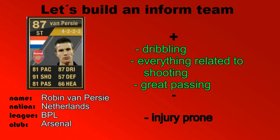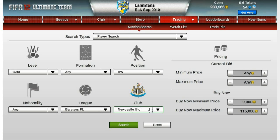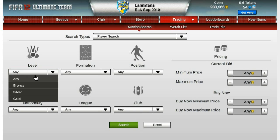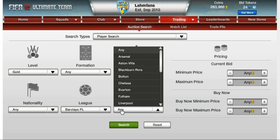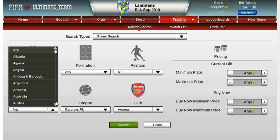4 star skill moves, 4 star weak foot ability — absolutely can't go wrong with him. He costs quite a lot but I think he's definitely worth it. The only downside is that he is injury prone, just like Ben Arfa, so he might get injured quite often too. There's also an 88 rated version but that costs over 400,000 coins, which would be too expensive at the moment.